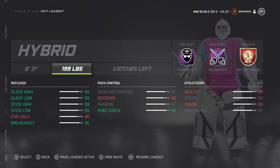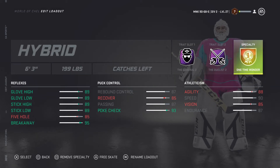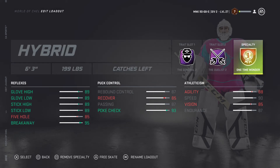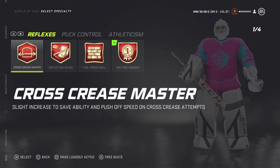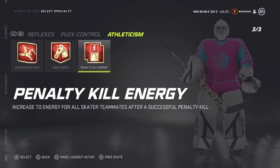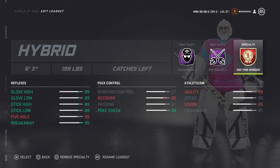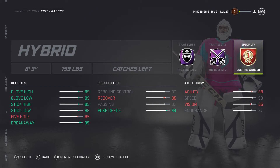Everything else is well-rounded. Vision only goes down to 85 and agility only goes down to 88 — it's very good. One Time Wonder is on there, and since I have The Duelist I won't need One-on-One Brick Wall. I could switch to Cross Crease, but I'd mostly go with Reflexes — those are the most important ones. I would really try this build.